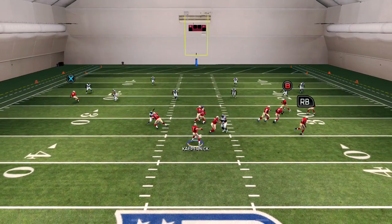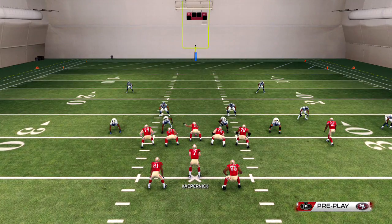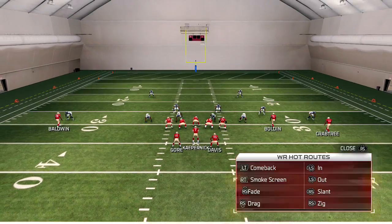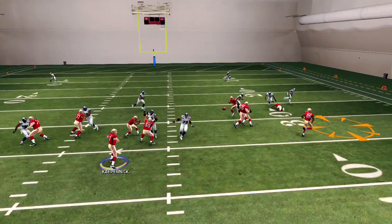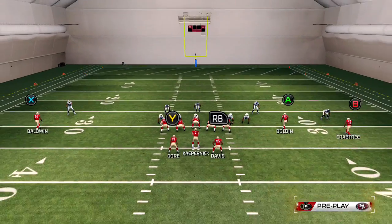This might get fixed, but we'll see. What else we like is the Flanker Screen. If you have a good tight end that's speedy, it's going to work perfect. This might actually get stuffed — yeah, I didn't like that look. I'm going to show you how effective this can actually become.